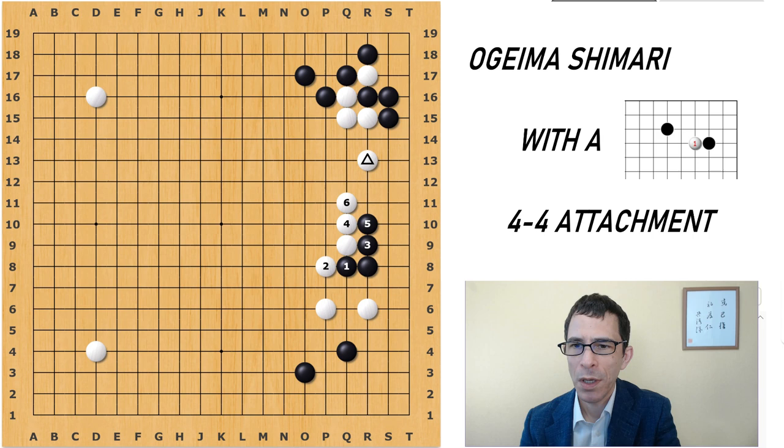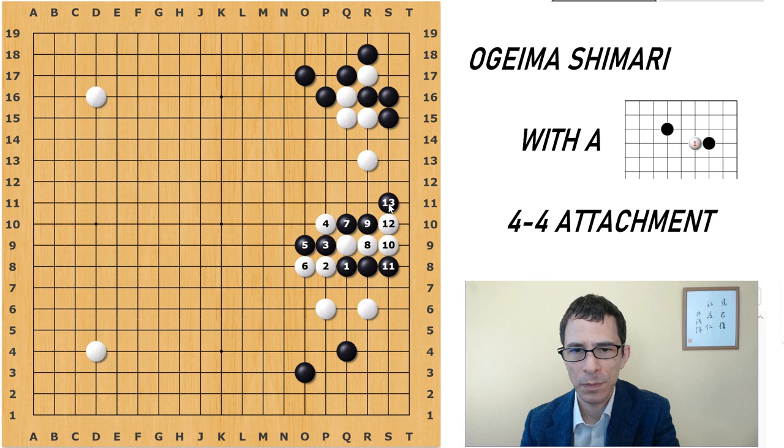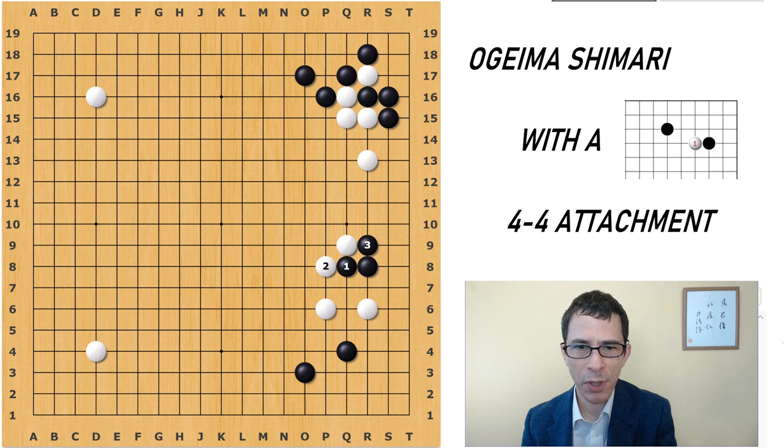The game continued with Black playing away at this point. Otherwise Black could play here, but when the ladder favors White it's going to be difficult for Black. When Black tries to capture the White stones, there is a sequence that can form a ladder going off to the upper left part of the board. So that is what Black is doing with this stone — breaking the ladder — and the game got exciting after that.